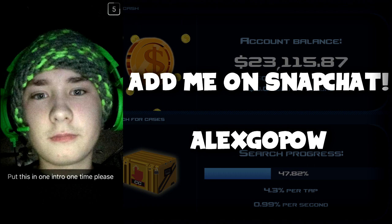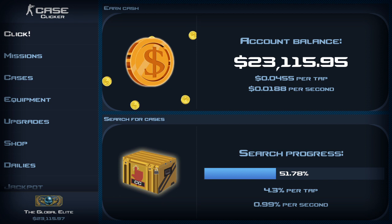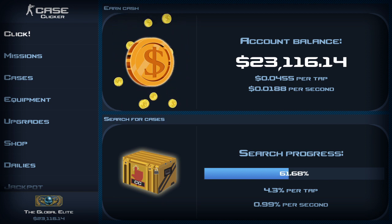So if you guys don't know, there's a brand new update in Case Clicker implementing the new case called the Wildfire Case, which is really cool because it introduces a new knife and a whole bunch of new skins that we have to get. I really want to get those skins because they all look really cool, but I mainly just want the knife because obviously a new knife is going to be the goal for everybody.